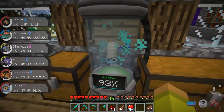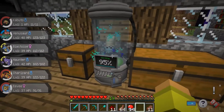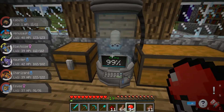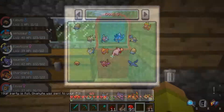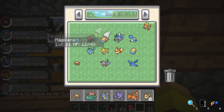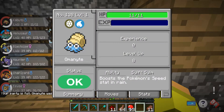Now let's continue waiting on this Omanyte. It doesn't look shiny, but I don't even know if you can see if it's shiny inside the little tube. Omanyte was sent straight to my PC — let's go grab it. It isn't a shiny, not that that really matters.